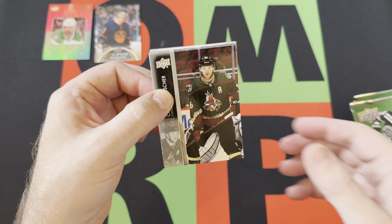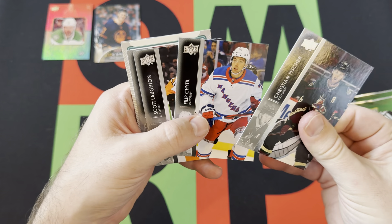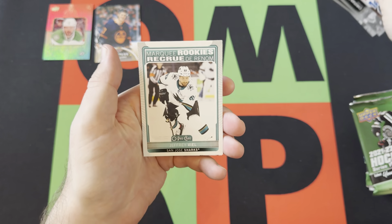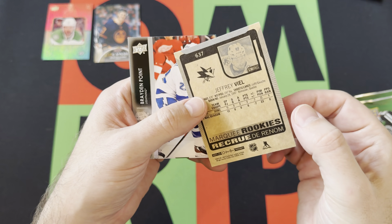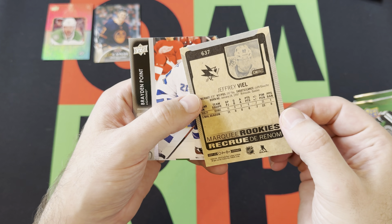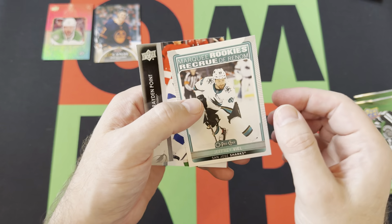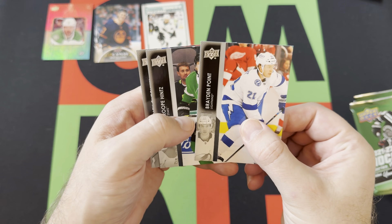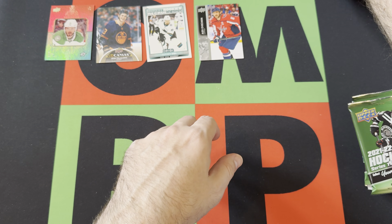Christian Fisher, Philippe Scheidt, Scott Lawton, T.J. Oshie. We got a marquee rookie — Jeffrey Veil on the O-Pee-Chee Updates. I think this is the retro design, but maybe not. Brandon Point, Roope Hintz, and Alex Ovechkin. Nothing really stands out from that pack.